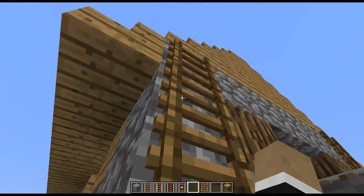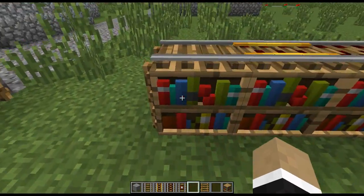So we've got 3D rails, 3D ladders, even 3D bookshelf faces.